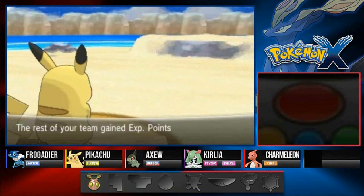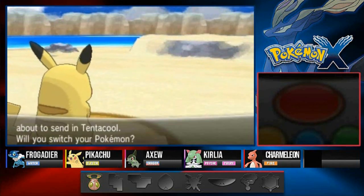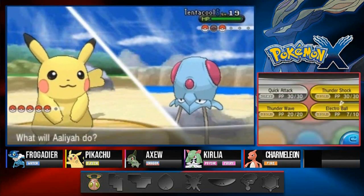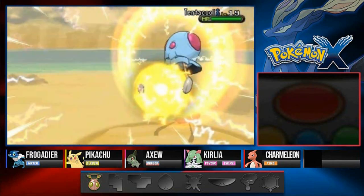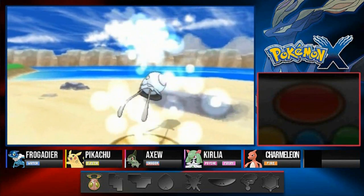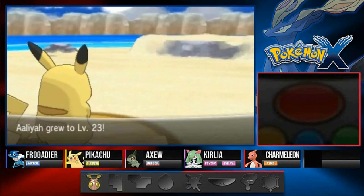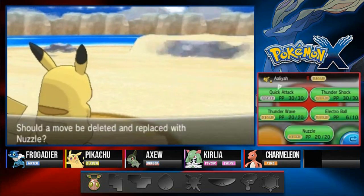Let's go with Electro Ball - and there we go, Electro Ball for the win! That takes care of it. Leoniela grows a level and Godzilla grows to level 26. He's sending out more Tentacool - let's do another Electro Ball. That's right - another Tentacool down.